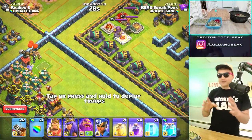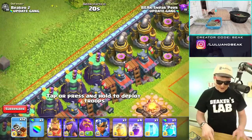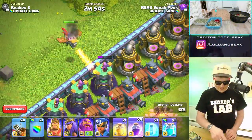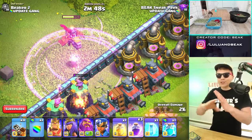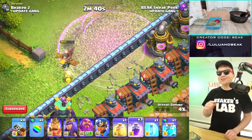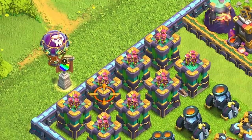Just like hog riders, I feel like these are going to work well with heal spells. But they'll probably work even better with rage spells, like a dragon would. Let me try one against the Wizard Tower — this thing's got a lot of health. With a rage spell, it's just going to bypass the junk like that elixir pump right there and go straight for the defenses. That's why hog riders and balloons work so well — you know what they're going to do.